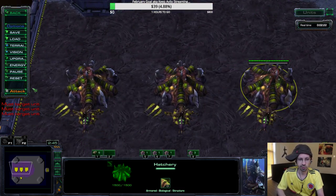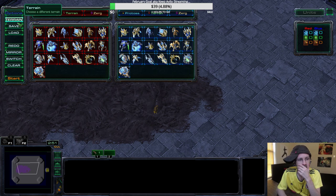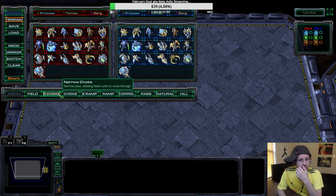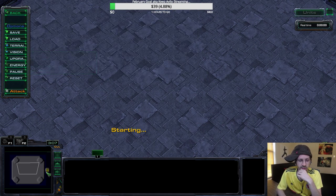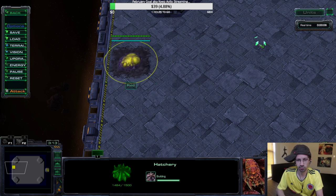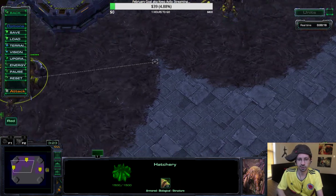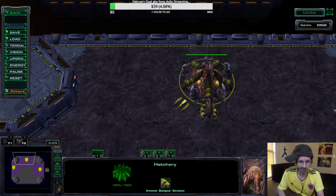Let me just get these on different screens real quick — can I make this terrain larger? Let me do this again. Just for the sake of showing you guys: hatchery there, put a hatchery over here, and then a hatchery down here. My first hatch is five, natural to six, third base to seven.